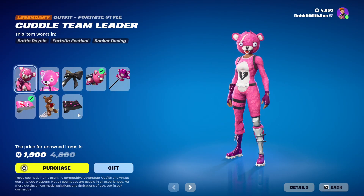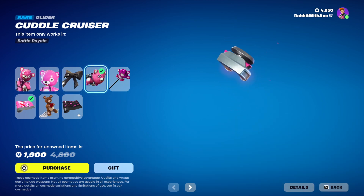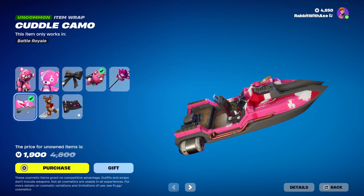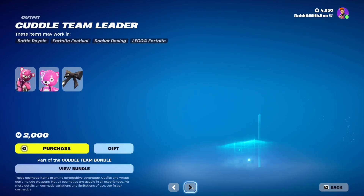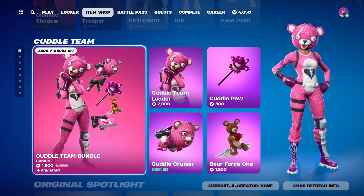Cuddle Team Leader bundle comes with Cuddle Team Leader and her LEGO style, the Cuddle Bow back bling, Cuddle Cruiser, Cuddle Paw, Cuddle Camo, Bear Force One, and the Cuddly Glow item wrap. You can get all those separately if you wish — actually not all of them, because the wrap is apparently not.